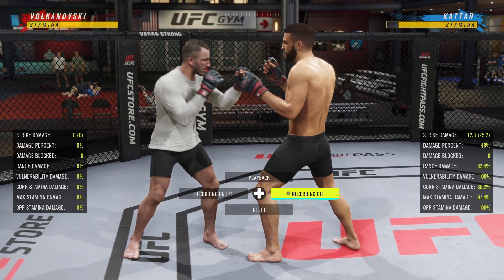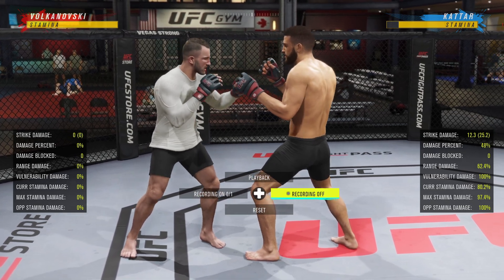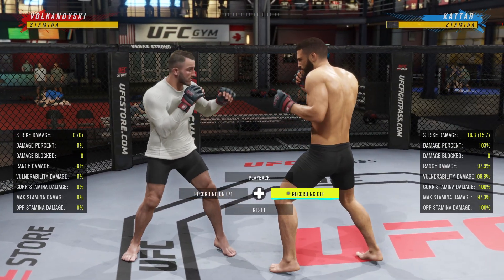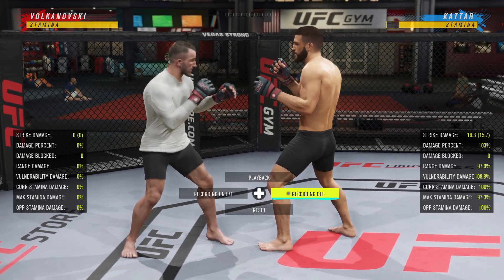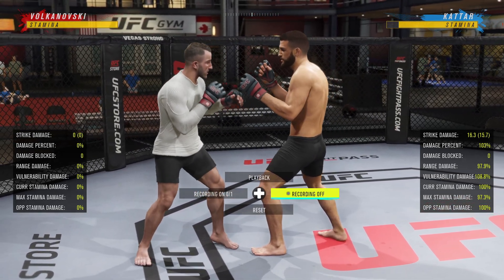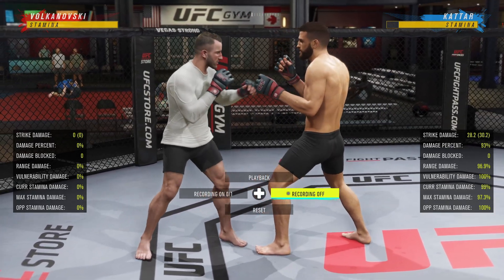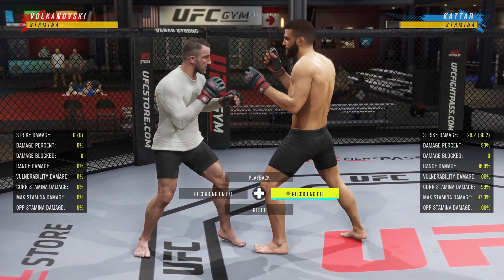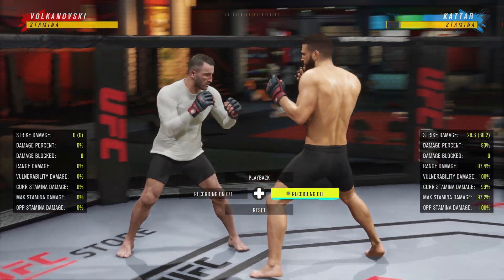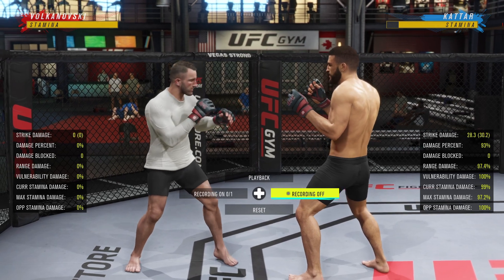It might seem like these are all head-hunting combos, but these aren't all I throw in a fight. I'm just picking out my favorites — the most reliable ones. Sometimes I'll throw a lead hook to the body, or go hook-hook if I have a read on my opponent, like if he's swaying or lunging a lot. But I don't consider hook-hook to be in my top five.